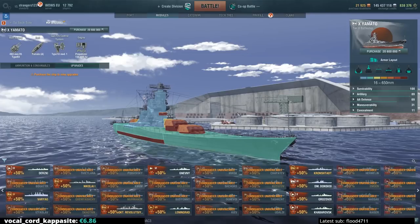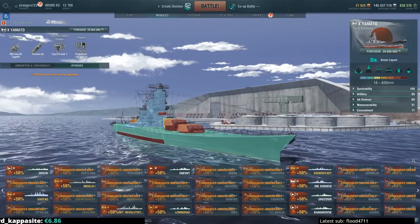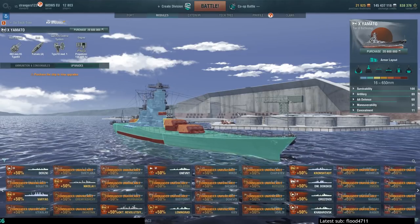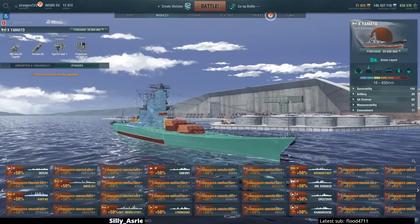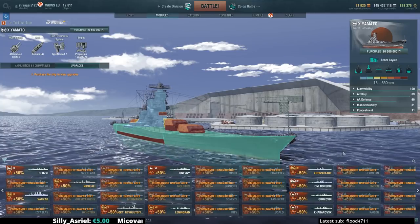Hey everyone, Strangers103 here. Welcome to all you need to know about the Yamato's armor layout. To answer a couple of questions from the previous video — thank you guys for the amazing positive response. I will continue this as a series and will have covered pretty much every unique armor of a ship in the game. That means Kabarosk, Umikasa, and gearing for destroyers, as everything else is standard armor. But for the most part, let's get to it with the Yamato.